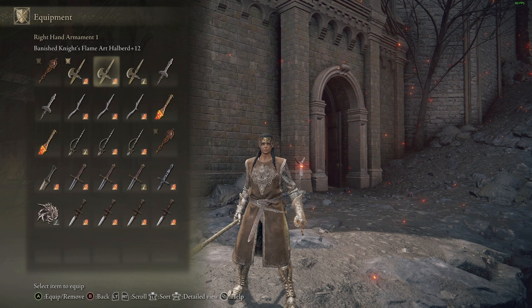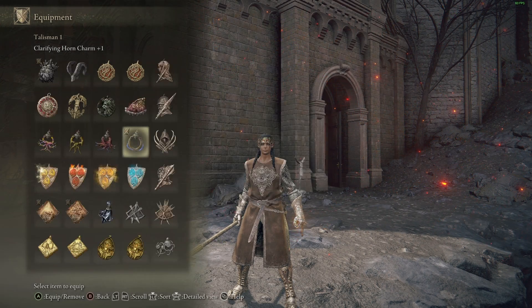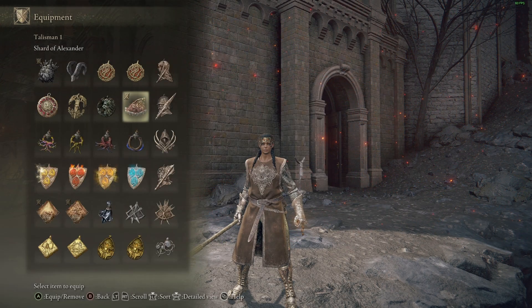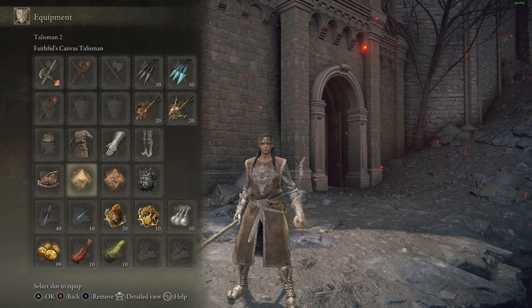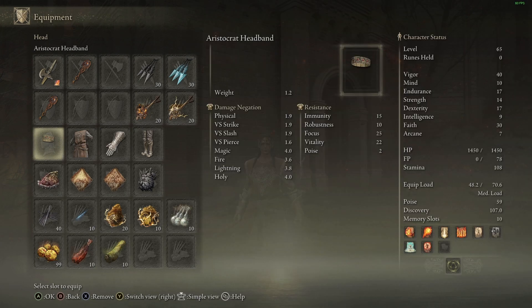We're mostly at base stats just for those weapons. The talisman slot is interchangeable — you can normally go for the Shard of Alexander, the Faithful Canvas Talisman, the Flock's Canvas Talisman, and the Great Jar's Arsenal. For equip load, we're using the Bull Goat Greaves, Veteran's Gauntlets, the Iye Surcoat, and the Aristocrat Headband for fashion. We aim for at least about 50 poise — we're at 59 right now.